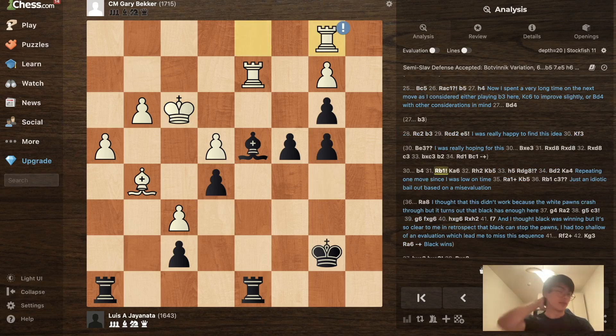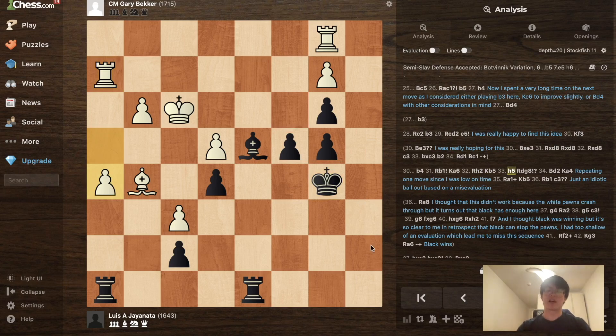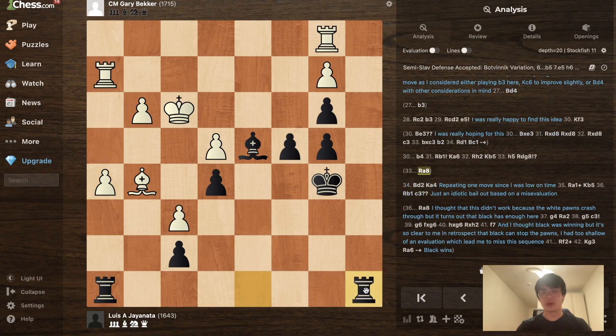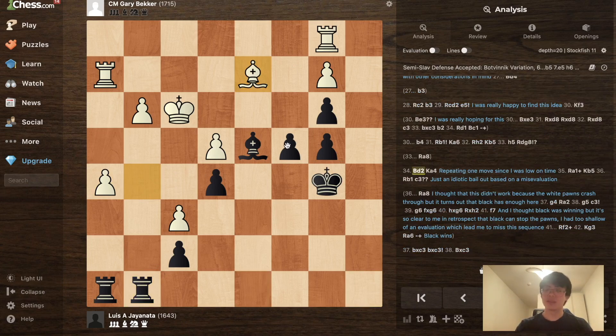I played b4, then Rb1. I realized that if I push c3, the b3 pawn just falls, so I need to get the king out of the way — possibly Ka6 or Kc6 — just to push c3. I decided on Ka6. After Rh2, preparing advances including h5, and getting the rook out with c3 advance with tempo, my opponent played h5. The simple winning way was just Rа8, then Ra2, c3 — what can White do? But instead I played Rdg8 because I thought the bishop was awkward, which was a mistake.